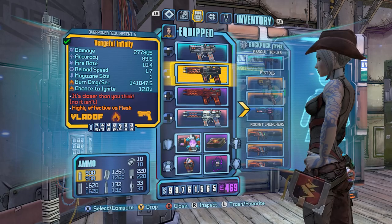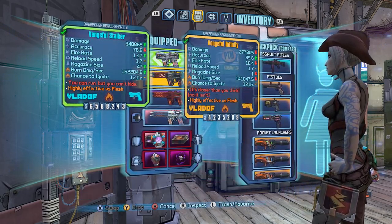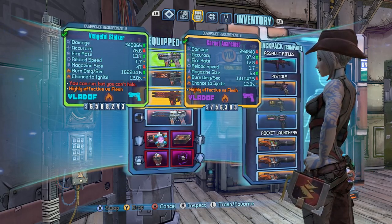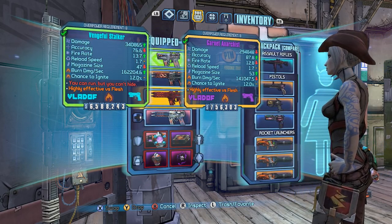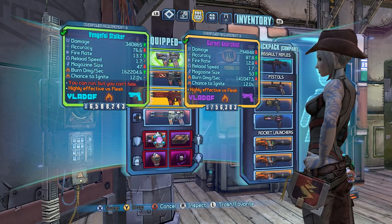Vengeful is just the prefix for fire rate for Vladoff pistols. As we can see here, as compared to other Vladoff pistols, it has a superior fire rate and damage. However, it does have very slow moving projectiles as compared to the others. It has a slightly smaller magazine and it's less accurate.